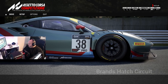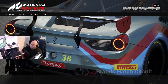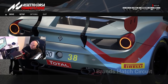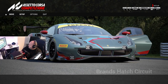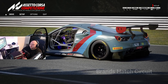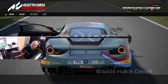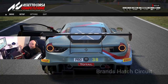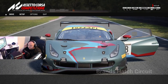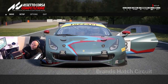Hi guys and welcome back to my first setup video. Today we're going to be talking about setups - what a change, and what I look for in making a setup. We're going to do a mid-engine car, so as you know I run the Ferrari a lot, so let's start with the Ferrari first, then move on to a front-engine car and eventually the Porsche. This will work with the Audi and basically most cars - it's just a general guide of what I'm looking for whilst making my setups.